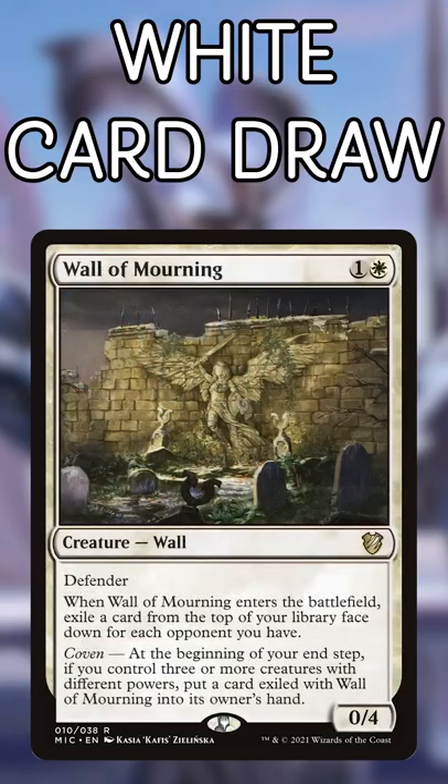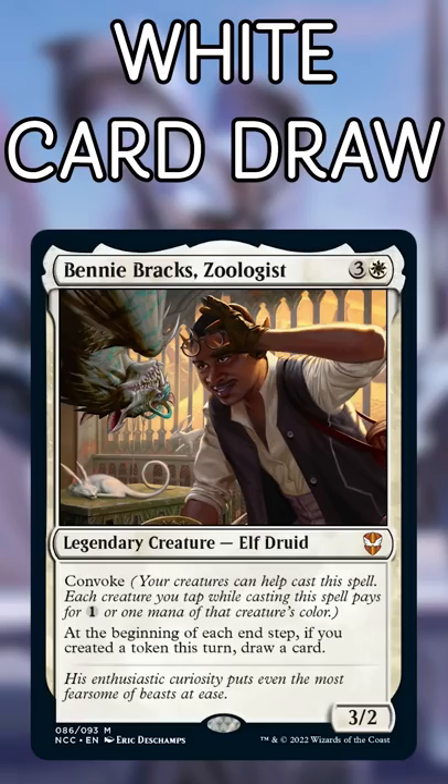Wall of Mourning is a nice option for creature decks. It's basically Wall of Omens that requires two other creatures, but if it sticks around, you get two more cards. Benny Brax is a legend that loves tokens and can really get out of hand.